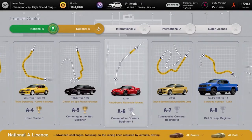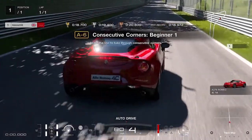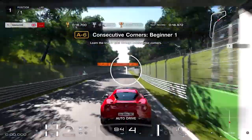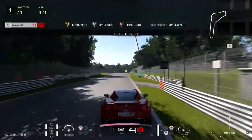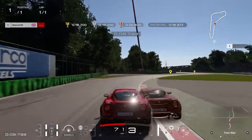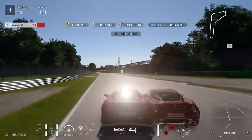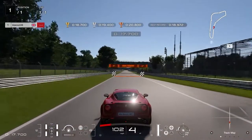License A6, Consecutive Corners Beginner 1: keep to the right and brake with medium intensity at the 100 meter marker board, keep braking until near the corner apex, then go full throttle. When turning for the right corner, feather the throttle on and off while navigating both right and left corners — don't brake as it will slow you too much. With the chicane clear, apply full throttle over the finishing line. Gold requires less than 18.7 seconds.